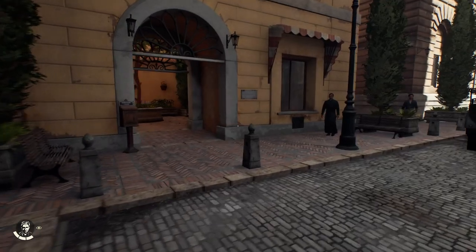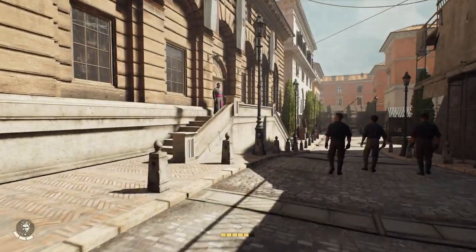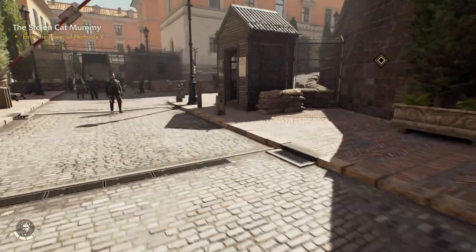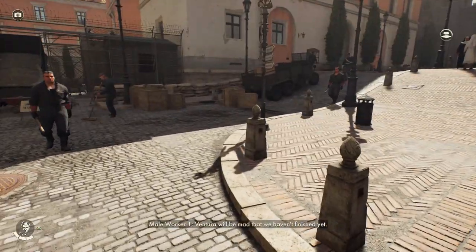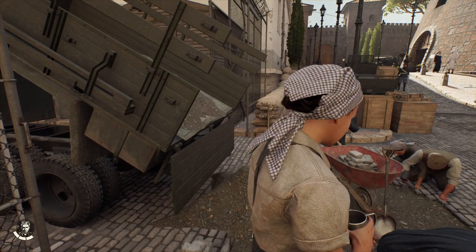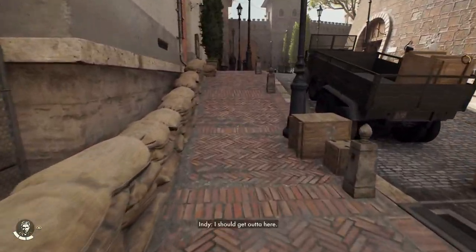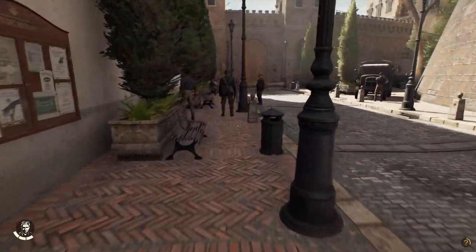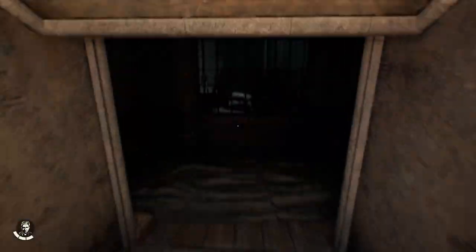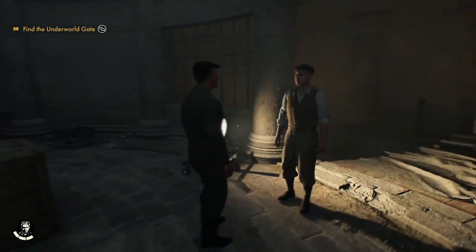Now we'll actually enter the Tower of Nicholas V. This is back where we were — I think this is the post office area. Okay, now I know where we're going. Are any of you captains? I can get past you. Is this restricted? Tower of Nicholas V — I don't see a restricted icon, so I think I can trespass just fine.